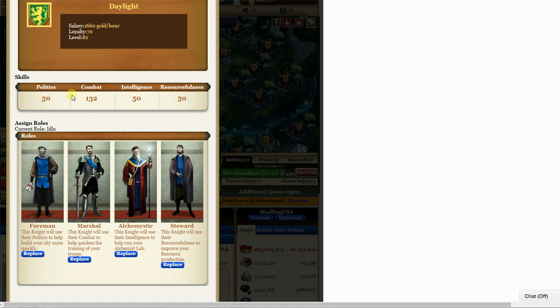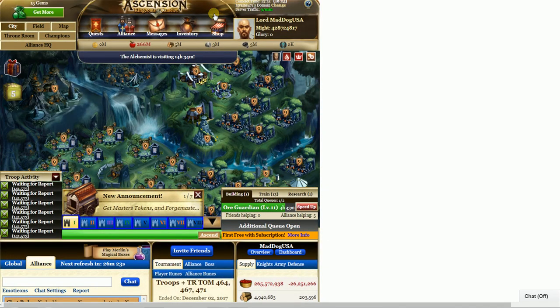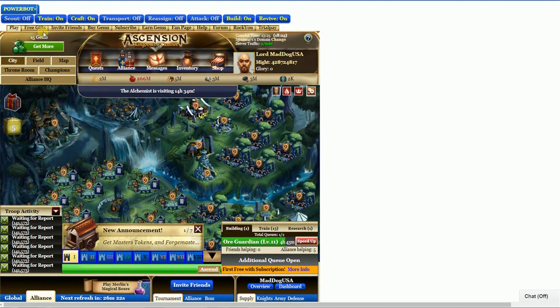This guy at 32 up here — the marshal — he fights better than if he was a 50. It costs gold right here, look at it. Costing gold. He's got to get paid. You don't pay him, he's a loser. He gets upset and all that.